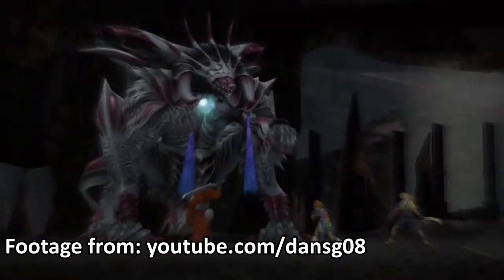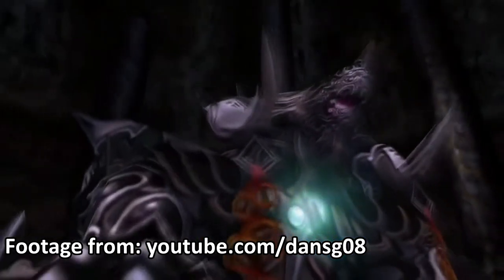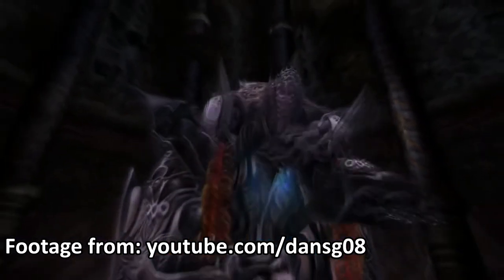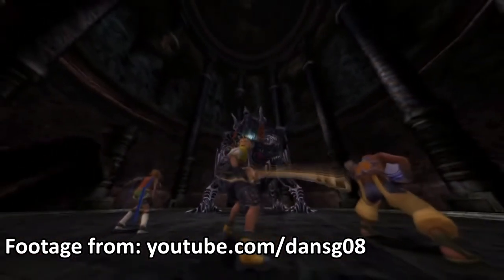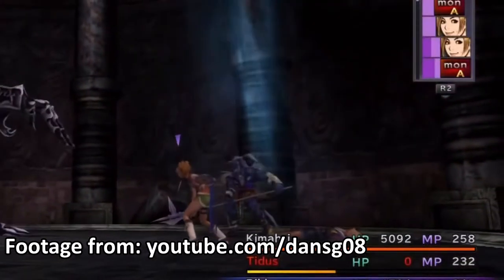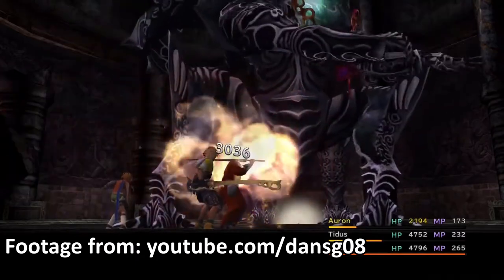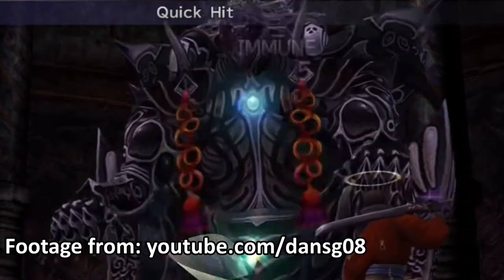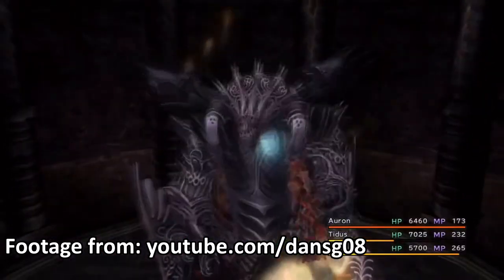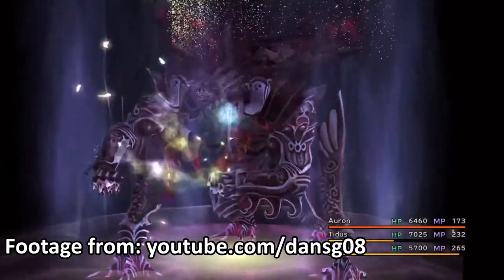There are two bosses here that can really give you a run for your money if you're not prepared: Ultimate Weapon and Omega Weapon. If you're playing the original PS2 version of the game, Omega Weapon is tough, sure, but for the HD re-release, they apparently decided, nah, change this so that players will want to pull their hair out over the difficulty. They made him 10 times beefier, upped all his stats, and made him absorb all elemental attacks. What the hell even is this? You beat Omega Weapon on the HD remaster, you get to pat yourself on the back, friends, because that is no easy feat.